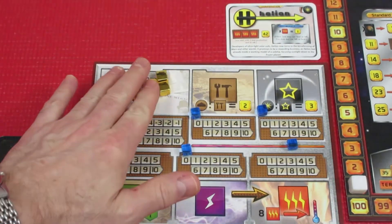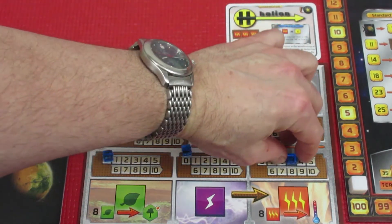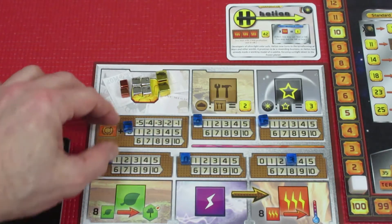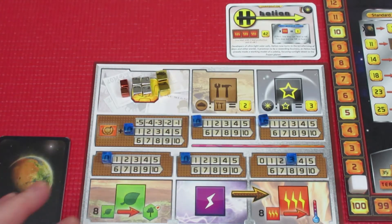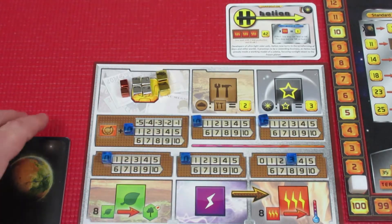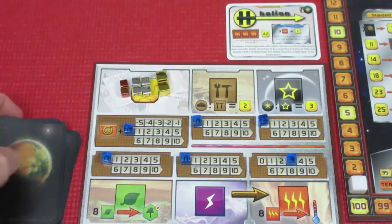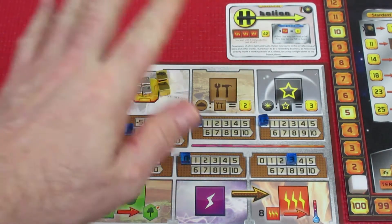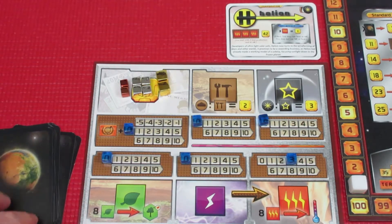We start with 42 mega credits, three heat production, and everything else at zero for solo. We drew ten cards off the top of the big shuffle deck to see why I chose Helion over the other company — it had to do with these cards. Let's zoom out a bit to take a better look at all of them.